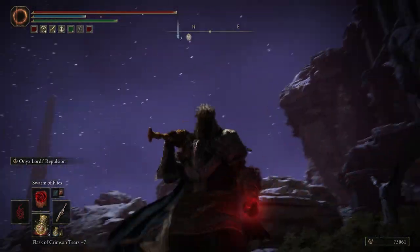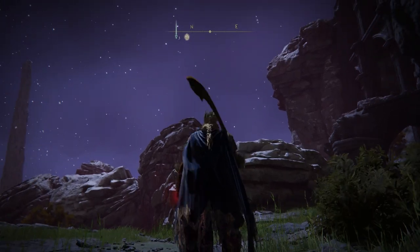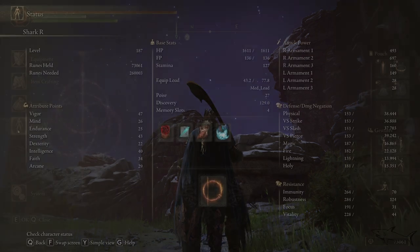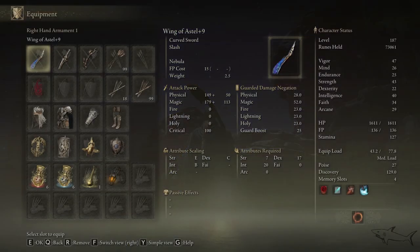Look at my stats in the top left corner — my health bar, my stamina, everything you're seeing right now. Let me show you: stamina is 127, this is my HP, and my FP. Now let's see what will happen when you activate the Radahn great rune.